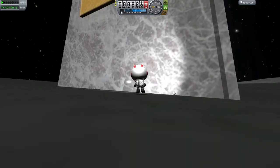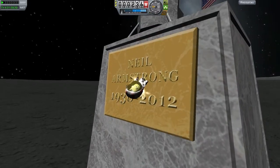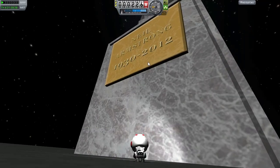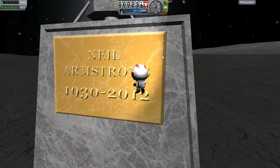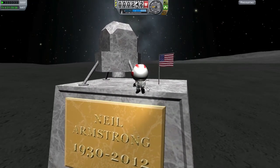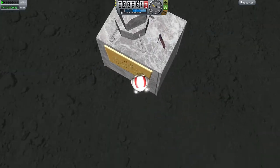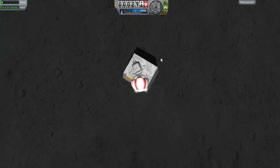Yeah, I think it's pretty good, so this has been another easter egg from me, and I'm on the moon again which is quite cool. I will be doing another tutorial on how to get to the moon. So this has been Neil Armstrong's remembrance easter egg — 1930 to 2012, that makes him around 82 years old. You've got his lander and his rocket, and I just think it looks really cool. This has been TR signing out.